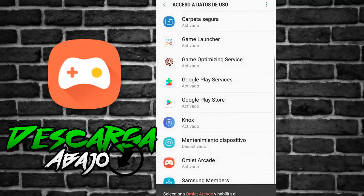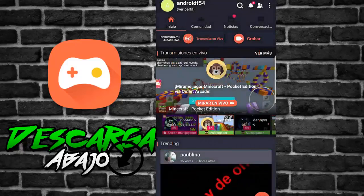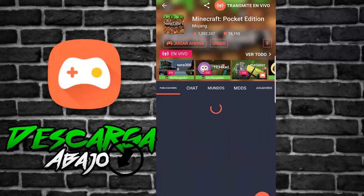Le damos hacia atrás y regresamos. Como pueden ver ya tenemos todo listo. Esta aplicación también nos permite escoger una comunidad. En este caso escogí la comunidad de Minecraft Pocket Edition. Pueden ver que tenemos la opción de escoger la comunidad que nosotros queramos.